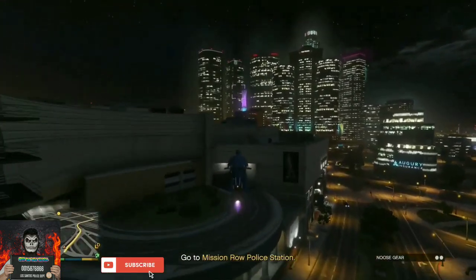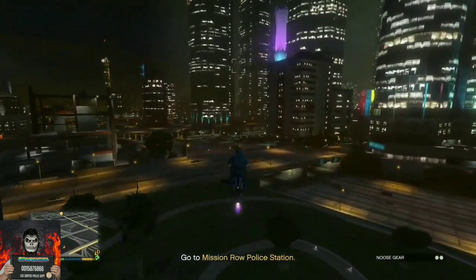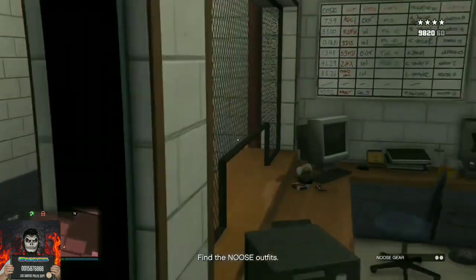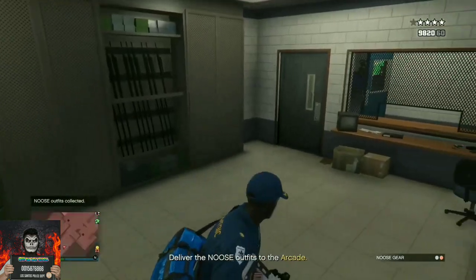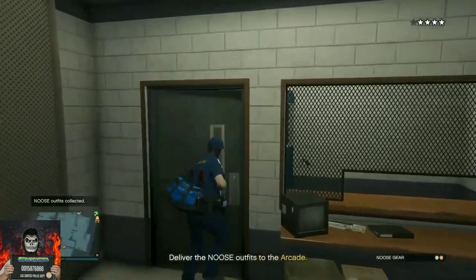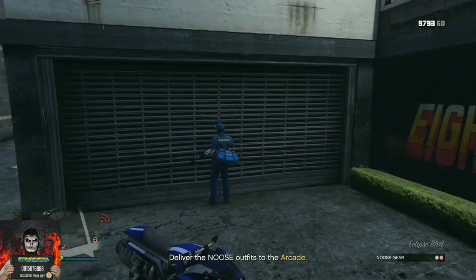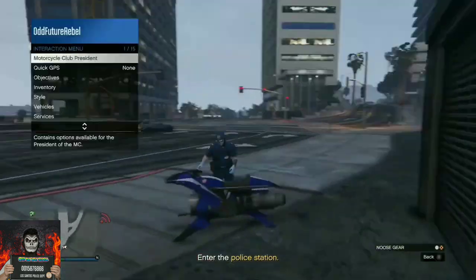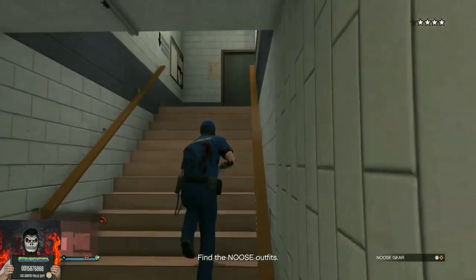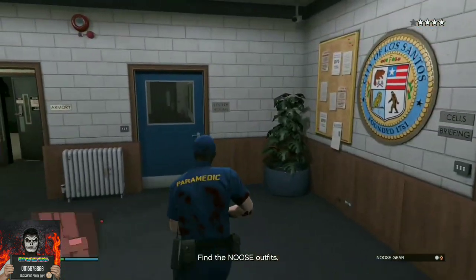At the police station there will be two duffel bags on the bottom right of the screen. Locate the first duffel bag and pick it up, then make your way back to your arcade business and drop it off. Exit the arcade, then go back to the police station and locate the second blue duffel bag and pick it up.